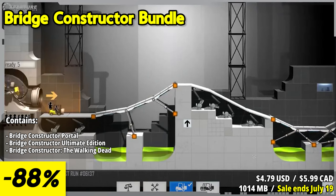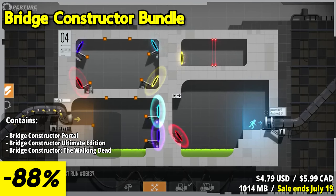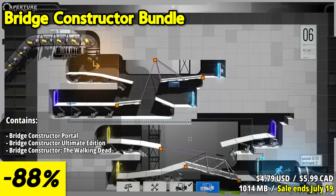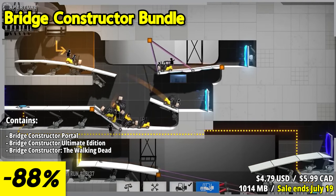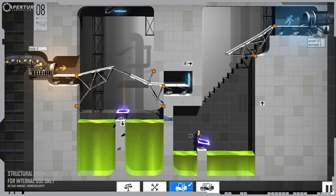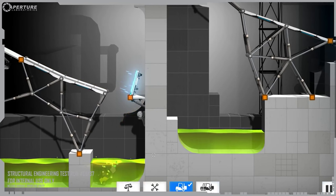The Bridge Constructor Bundle offers a unique blend of puzzle solving and construction gameplay. This bundle includes the Ultimate Edition, Portal Edition, and The Walking Dead Edition. The Bridge Constructor Ultimate Edition offers a variety of bridge-building challenges across different terrains. In Bridge Constructor Portal, you step into the Aperture Science Enrichment Center, tasked with building bridges and solving puzzles. The inclusion of portal elements like portals and propulsion gel adds a clever twist to the traditional bridge-building formula.